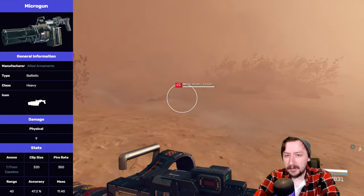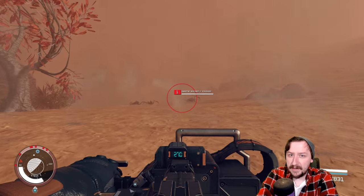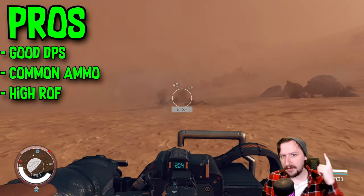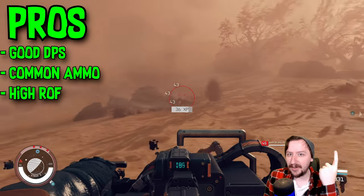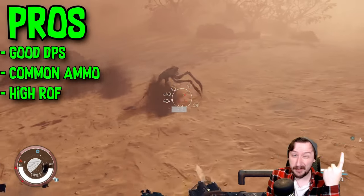This one does weigh a lot, as you'd expect, coming in at 11.4, so it is a very hefty gun. It's one of the heaviest weapons in the game. For the basic pros of the microgun, this one does have really high damage per second, as you'd expect. With a really high rate of fire, it doesn't really matter how high the damage is — the DPS is going to be there.